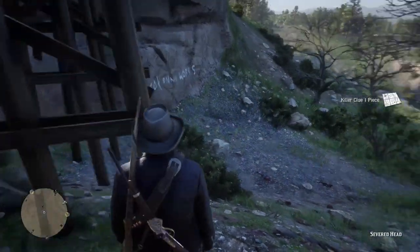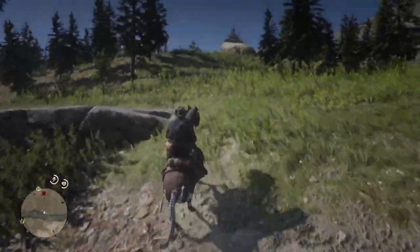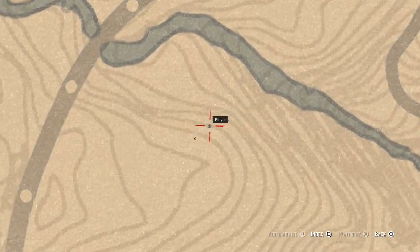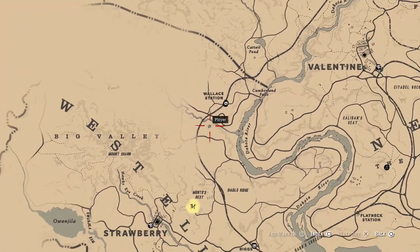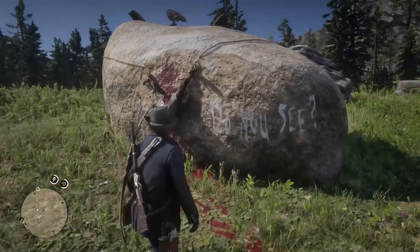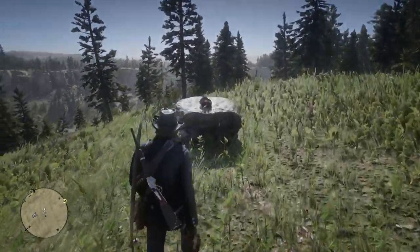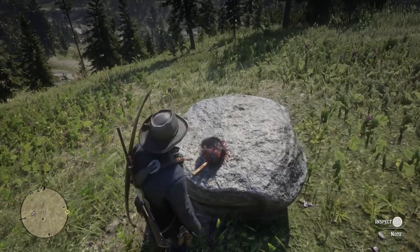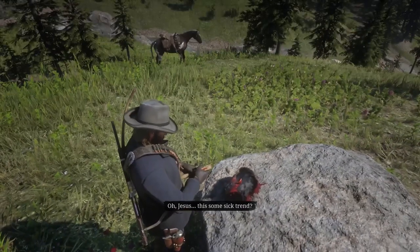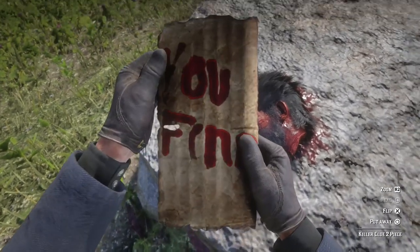The second clue location isn't too far. Once you cross over the water, you'll see on this rock another dismembered body. I'll show you the location on the map. This is the second clue — another dismembered body — and on the rock it says 'Do you see?' Another message from the serial killer. If you go over to the left, there's another rock with another dismembered head. Go ahead and take out the second piece of the map — the middle portion — and it will connect with the others once you find the third part.